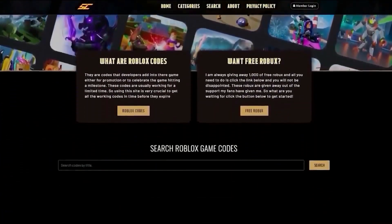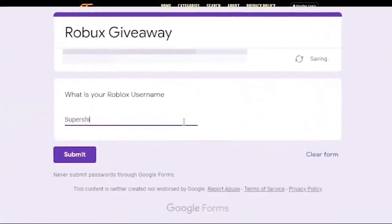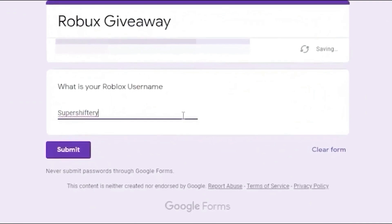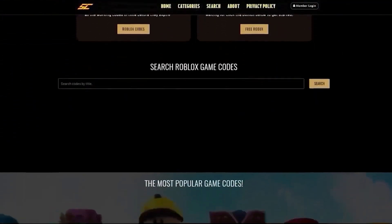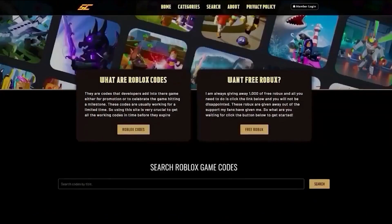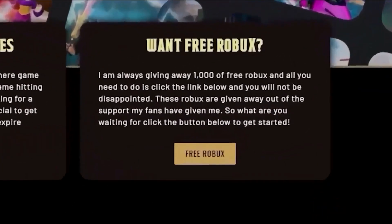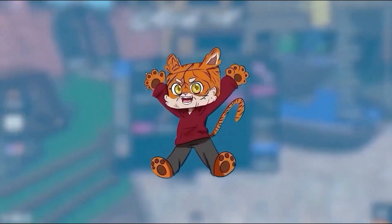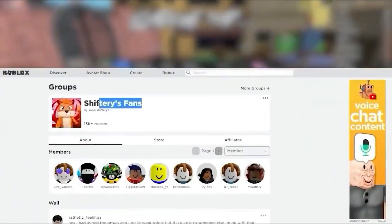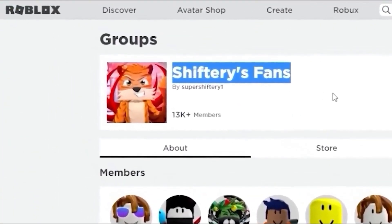You also want to go ahead and visit supercodes.com and fill out a form where you can get some free Robux. It's a website that has all the latest and greatest Roblox codes. Click the button that says Free Robux, fill out the Google form, do all the steps, and make sure you join the group and I'll give you guys the Robux.